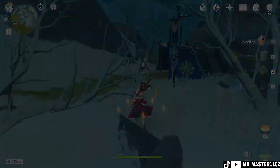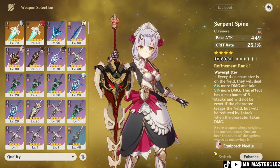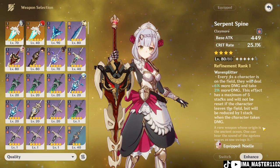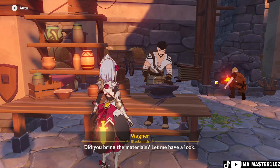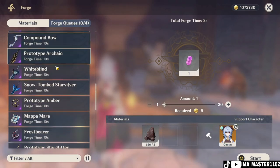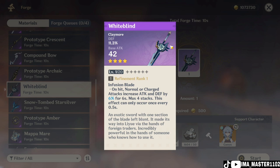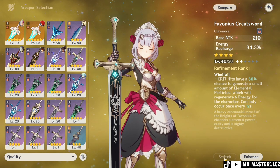Moving on to the best weapons for her. The best weapon is Serpent Spine, which is a Battle Pass weapon. If you don't have Serpent Spine, you can go for the Whiteblind, which can be forged by talking to one of the blacksmiths in Mondstadt. Next is Skyward Pride, and finally the Favonius Greatsword.